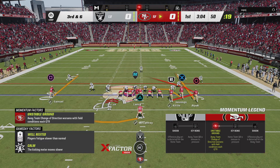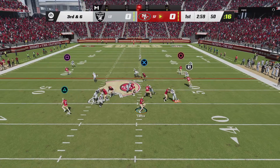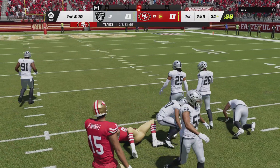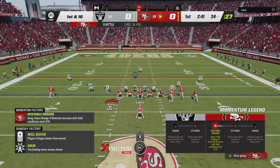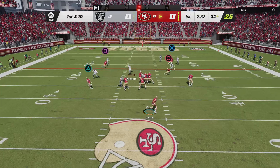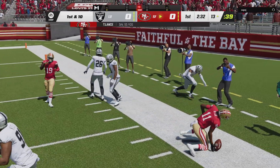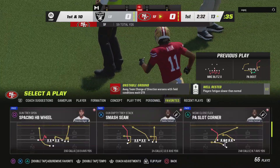They need six yards to move the chains. From midfield, Lance finds George Kittle for the first catch of the game, marked down just inside the 35. From the 34, off play action, Lance fires — complete to Brandon Ayoub, who goes out of bounds inside the 15-yard line. Twenty-two yards on the catch and run — a first down.